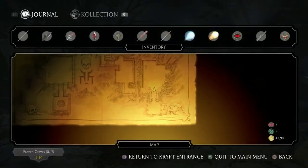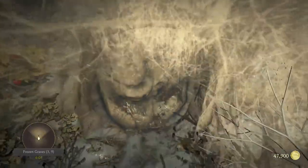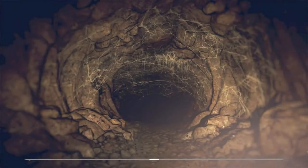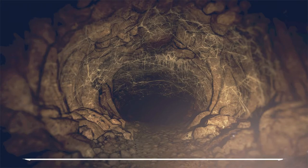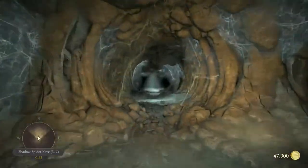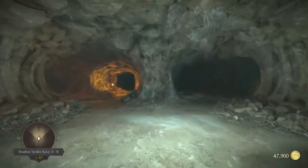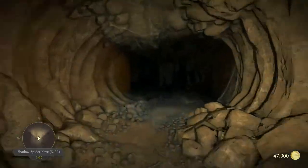I'm here at Frozen Graves and I will continue to go down into the spider tunnels. My first destination is the hidden room in the spider tunnels — it's a room that you can only enter with Raiden's staff. Let's go then!